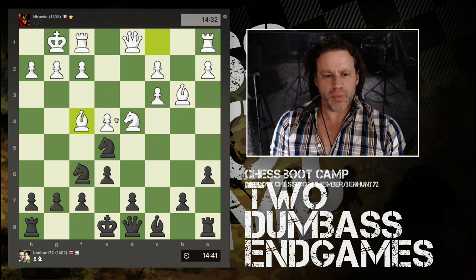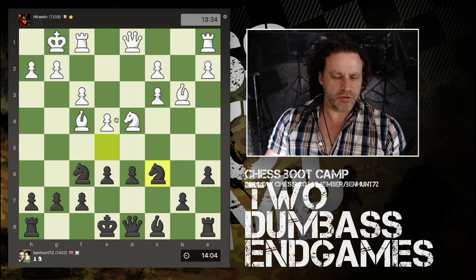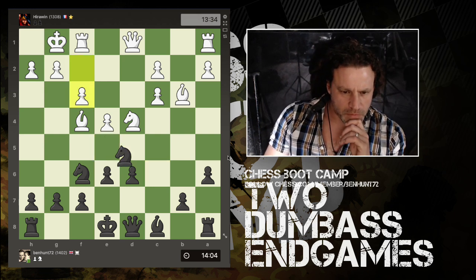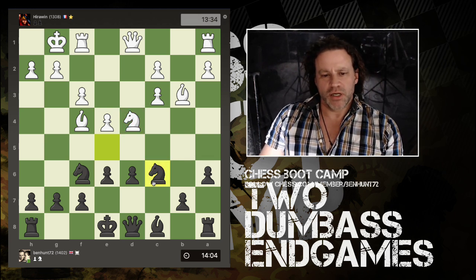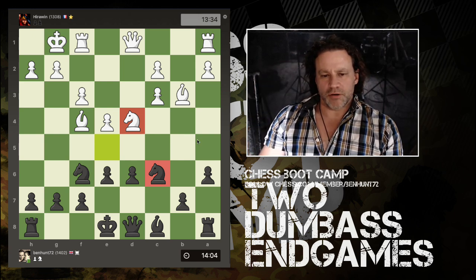Now attacking a loose pawn here, and bishop out to e5 — that's an undefended knight so I defend it by pushing d6. We have f3 and now I retreat my knight. But this is a problem: tactically I didn't need to retreat my knight. Now we've got a face-off between these two knights. What you have to notice is that if these two knights were removed from the board there is an overwhelm against one of black's pieces.